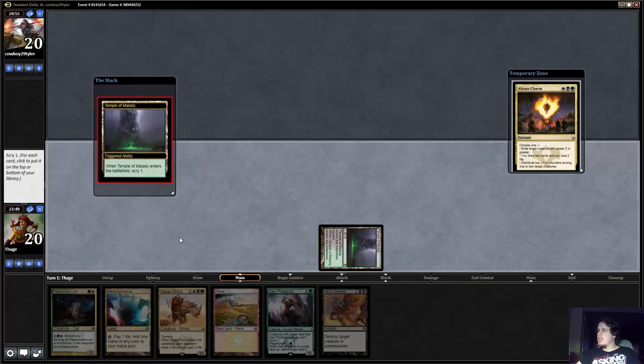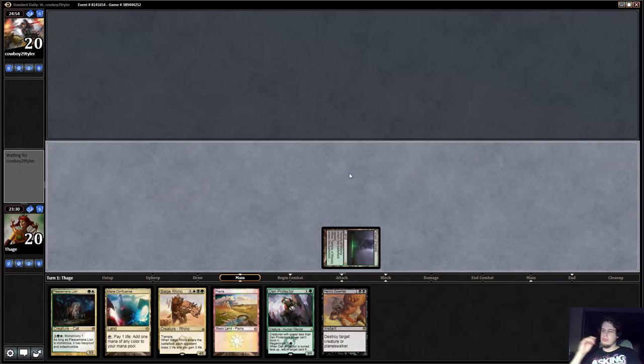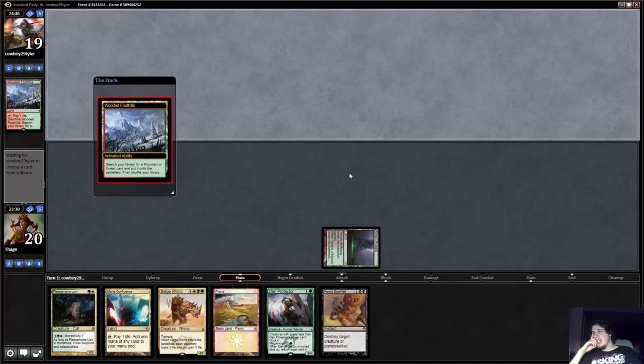We're going to be able to curve Lion into removal spell into Den Protector potentially. We do kind of want a fourth land for Siege Rhino, but it's tough to pass up an Abzan Charm. Obviously they could just end up being mono red or red splash green, but I think the Charm is worth keeping — it's just such a good card in the majority of matchups.